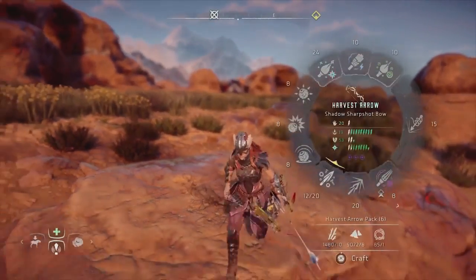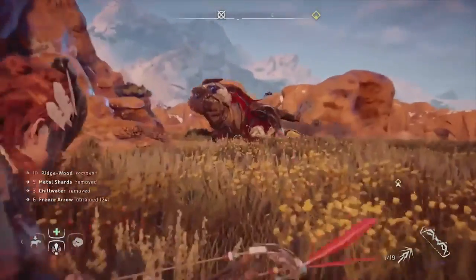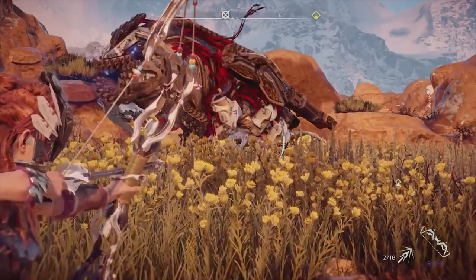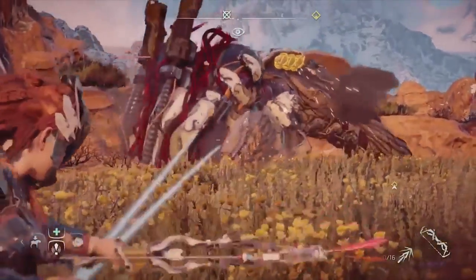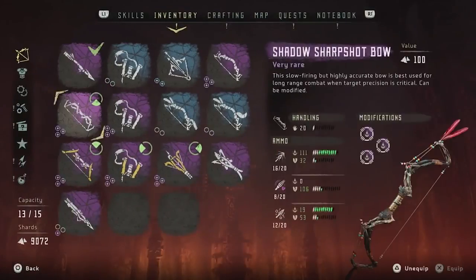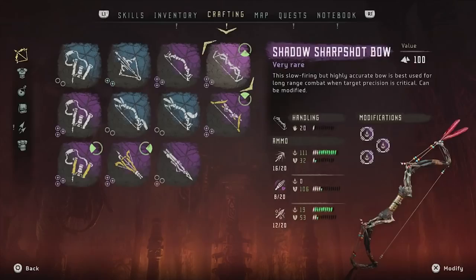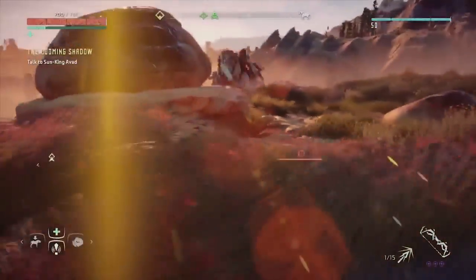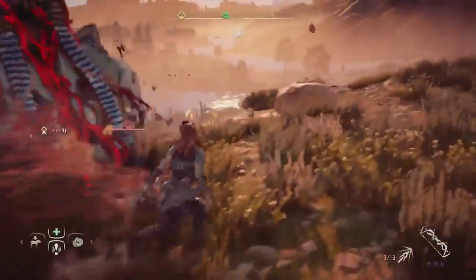I think I'm better prepared now. I've got my potions and I'm going to shoot with my sharp shot bow on his legs to break them. Got two arrows lined up dealing a ton of damage. I modified my sharp shot bow with a ton of damage modifications. This should really help me knock off the arms and then hopefully kill him.